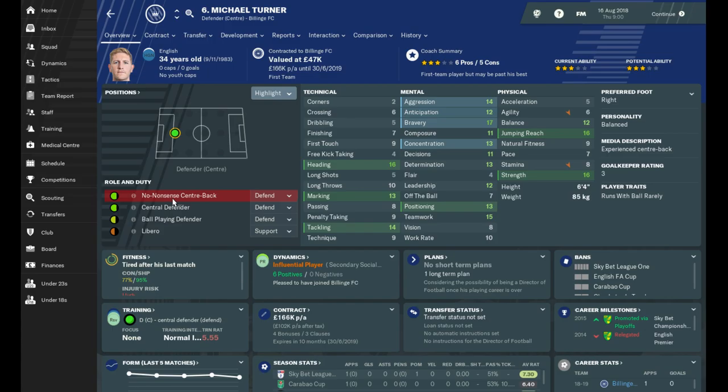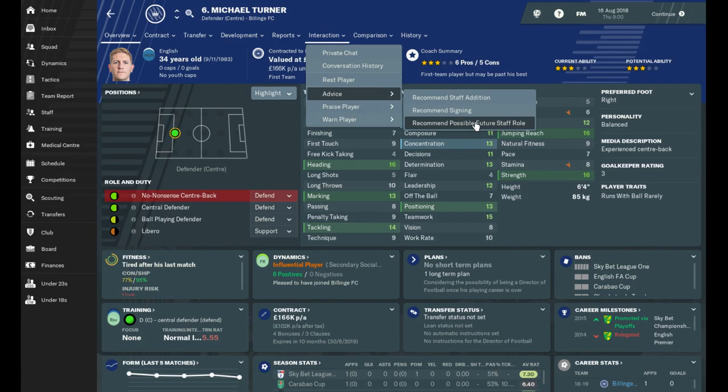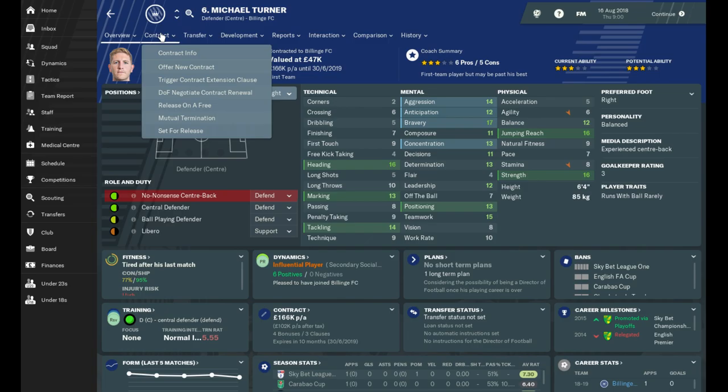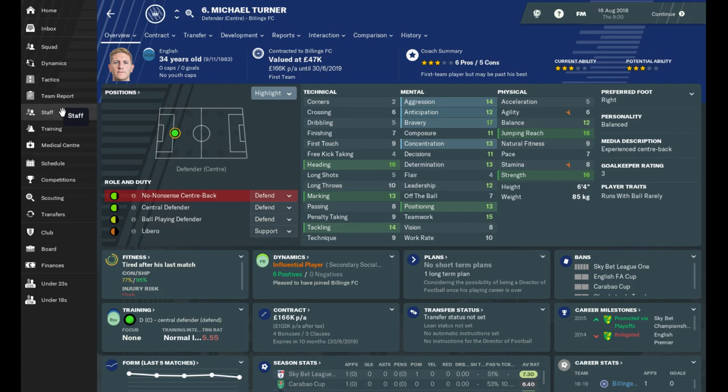This is Michael Turner's player profile. He's a no-nonsense centre-back, can also play central defender. It shows his form and loads of different stats. If I go to interaction, I can advise him, give him a future staff role, praise him, or warn him. I can add him to the transfer list or rip up his contract. When you get to an older age — he's 34, so pretty old — you can send him on leadership and coaching courses and then he can become part of the staff.